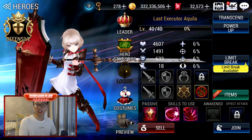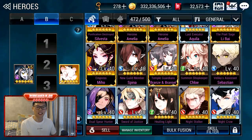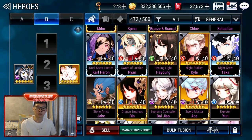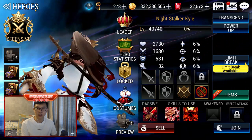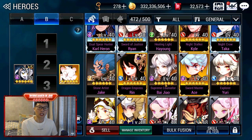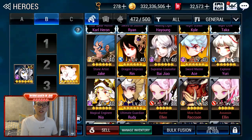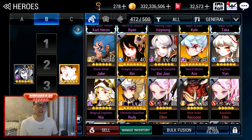You should immediately sell off the Blue Frame ones. I'm building Carl — trying to work on him for Hero Sanctum. I'm working on Yuri as well — that's why I locked her. Remember, if you want to work on Hero Sanctum, you need to lock the Hero.